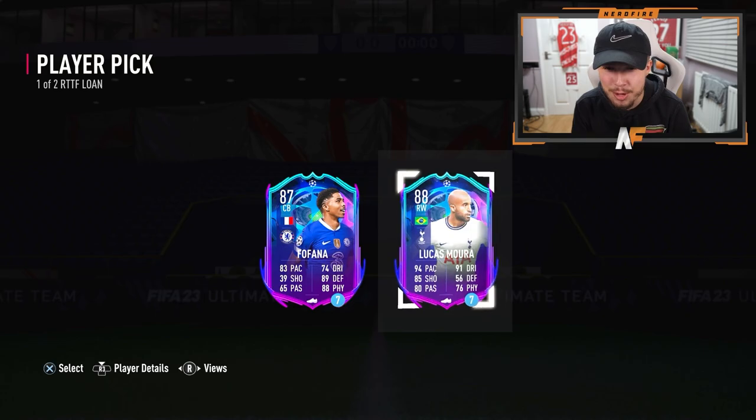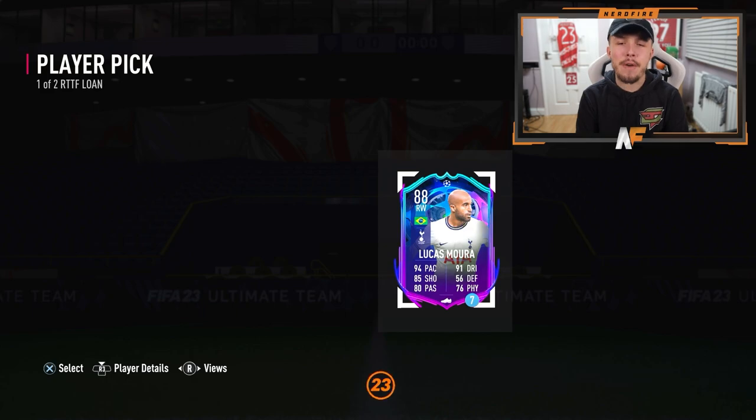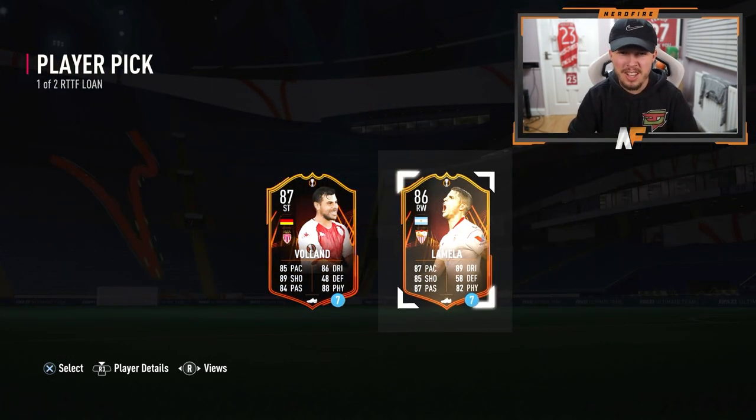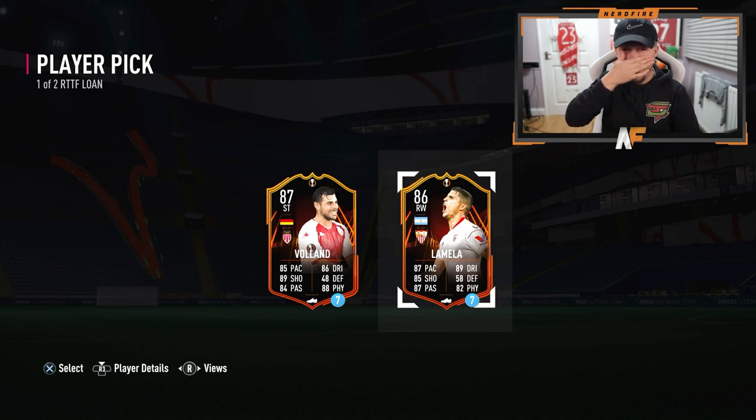In terms of the loan picks, Lucas Mora does have a very nice card and so does the Final one - we'll take more of that. Player pick two, let's have a look - Lamella or Volund. I don't really care for either of them, to be honest.